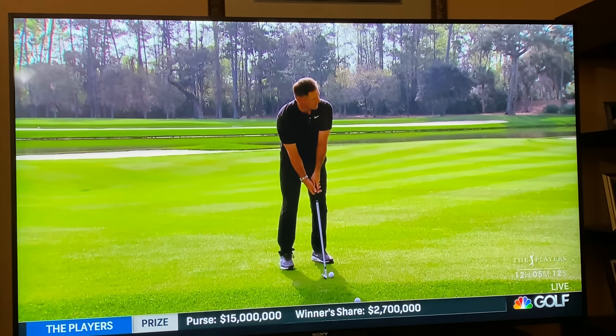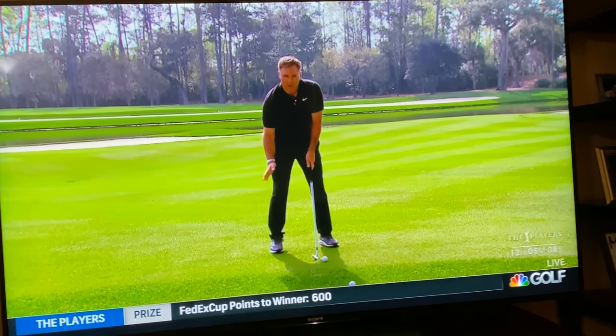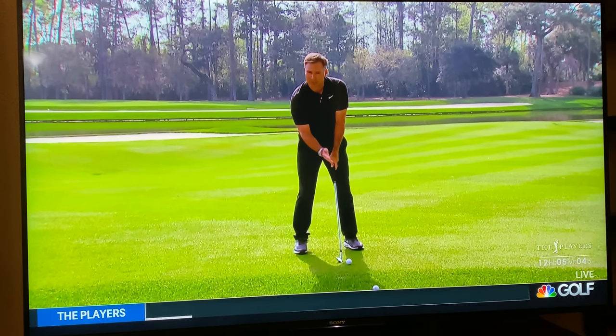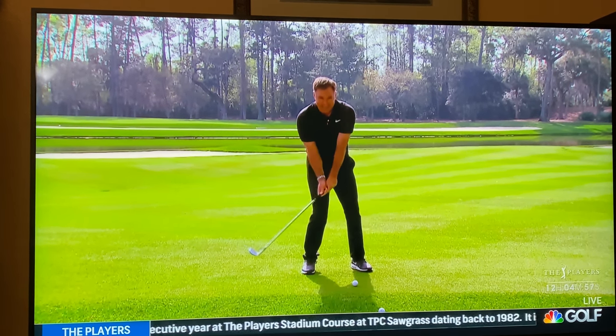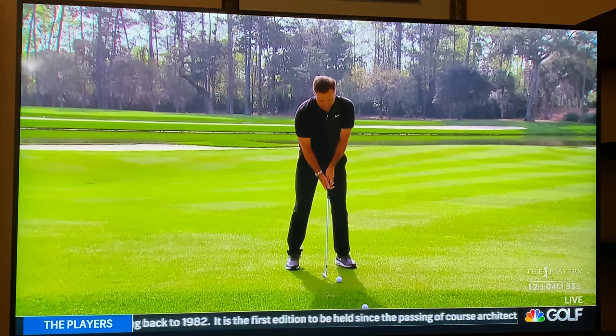With the first option, if I'm trying to hit it up and over the tree, there are a couple of adjustments I would make. Number one, I would move the ball just a touch forward — that's going to allow me to put a little more loft on it through impact. Number two, on the downswing, I'm just trying to feel like I push off my lead leg a little earlier to generate a little bit more loft as well.